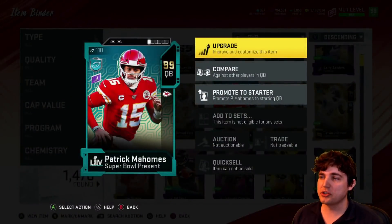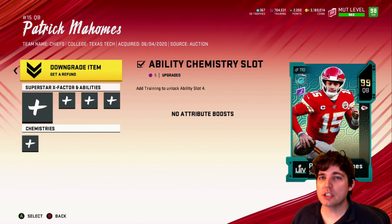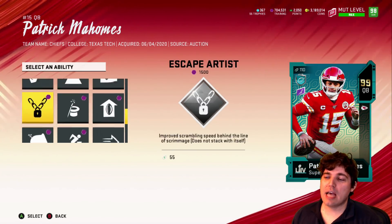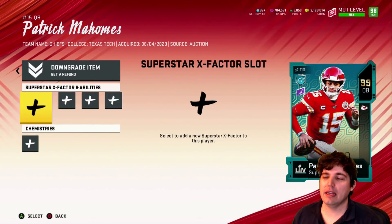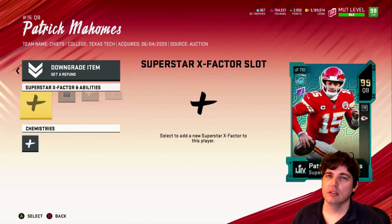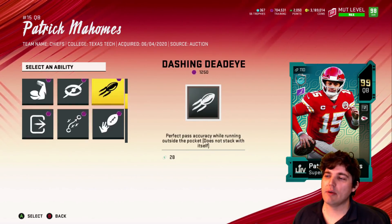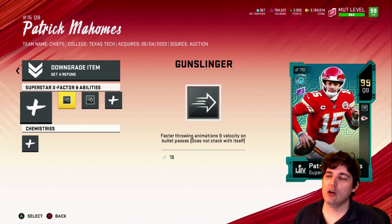Going forward, what to put on your cards — I would go maybe one or two Gunslingers, maybe three if you can get it if you don't like Escape Artist. Because Hot Route Master on the Golden Ticket Quarterback is also super nice, and it's so crazy being able to run the best routes in the game. Three times Gunslinger would be really cool, but then you lose Hot Route Master with Golden Ticket Quarterbacks, and I don't know if I love that.